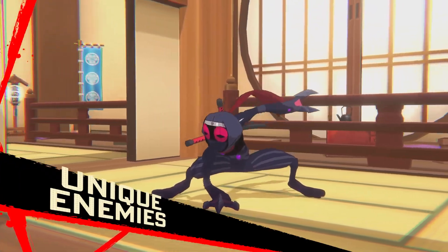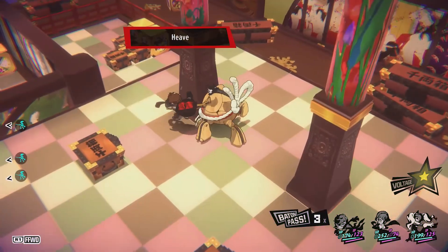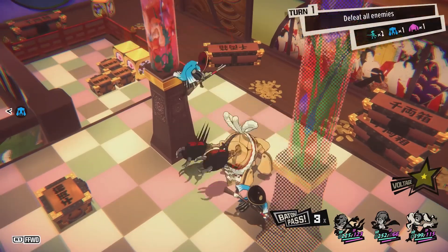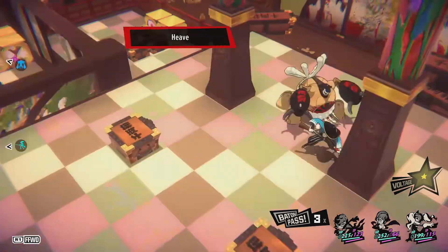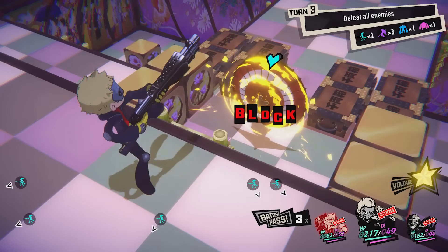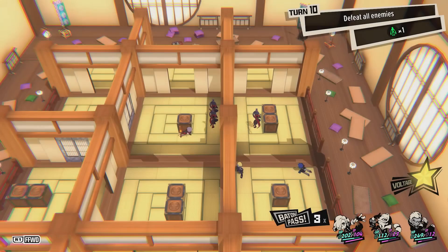Speaking of enemies, you'll have to strategize for some much differently than others. Think twice before getting too close to a Sumo Matan — he'll toss around anyone who gets near him, whether they're on his side or not. The guarded Geisha can block any type of attack from the front. And don't get too confused by the clone Slimy Shinobi makes of itself.